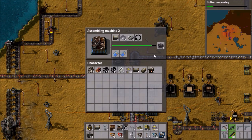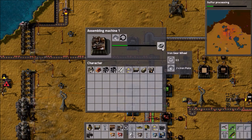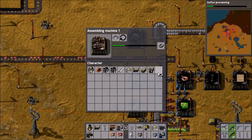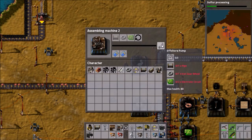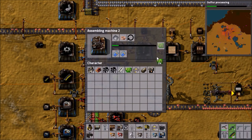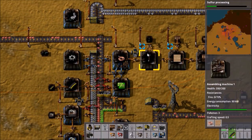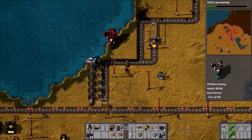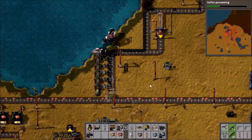We'll put all that in — it should craft in time. We'll grab everything back and put it back where I got it from. We need to make the pump: it uses a pipe, an iron gear, and two circuits. I'll take one gear. Make me a pump — yes, two circuits. Boom, pump done. We might need another underground belt but we can just get those, so that's not too much of a problem.